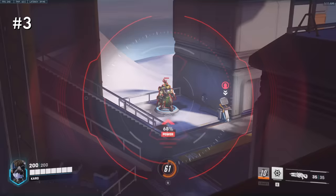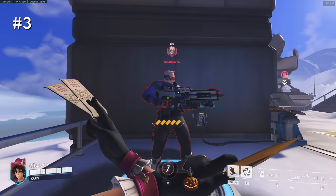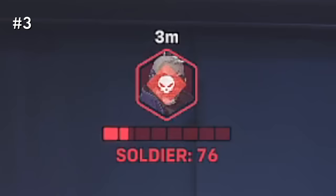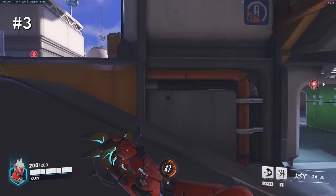Whenever you ping an enemy, there's actually a visual indicator that shows the amount of HP they have if you look carefully. When they're less than 50% HP, a yellow triangle with a skull appears. When they're critically low at less than 25% HP, it's a red diamond. You'll also notice the ping sound is higher pitched when pinging an injured enemy versus a regular enemy.